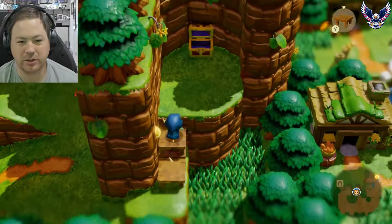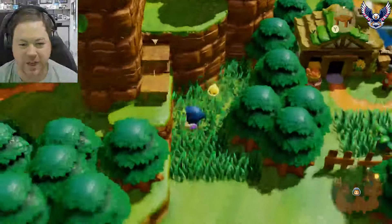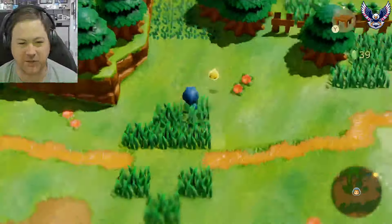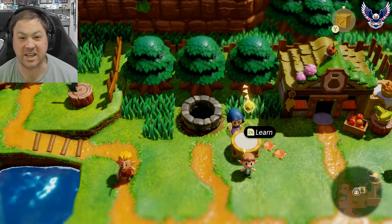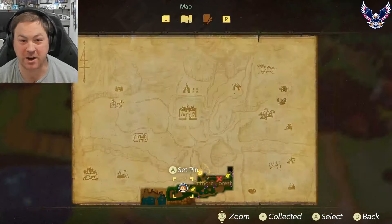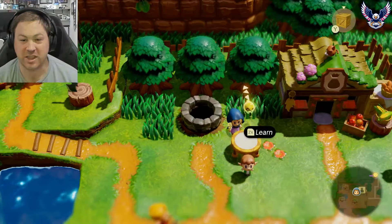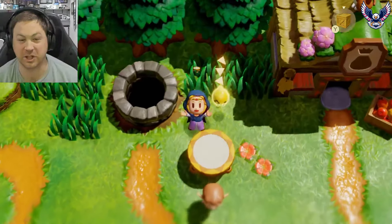Use the table — this has 50 rupees in it right here — and then you can just cut grass like the good old fashioned days. One thing my son missed in the village is this trampoline right here in Suthorn Village. This is super useful and you're gonna use it a lot.